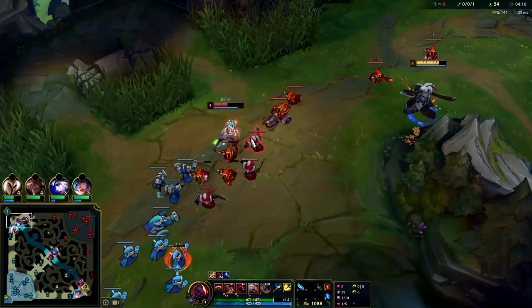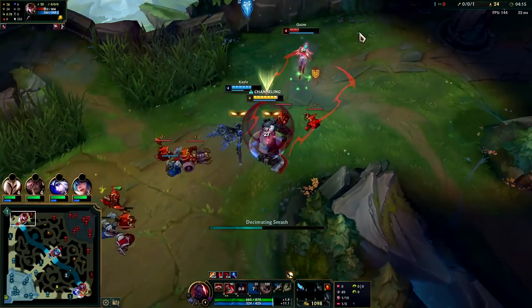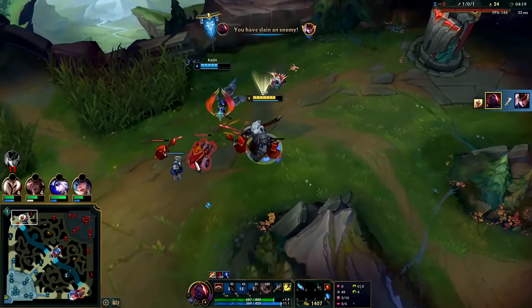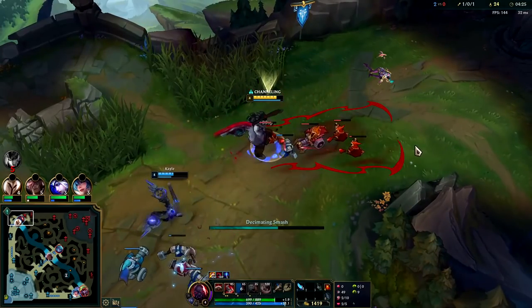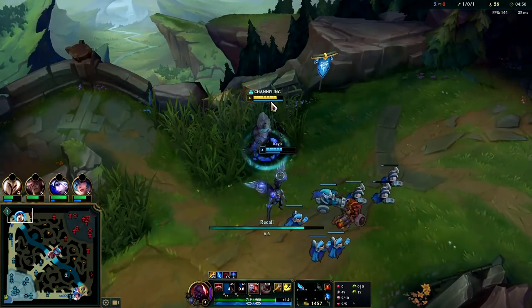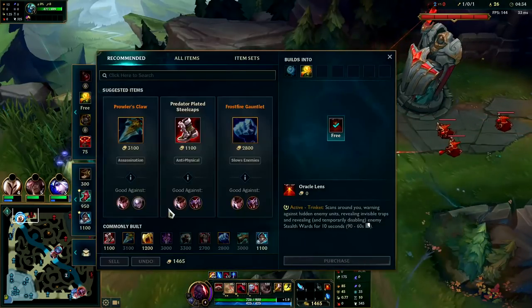We're going to come up behind her, hit her with our E. Got our W on. Got her with the knockup into W. I wanted to secure that kill, so I held onto my W. Waited for Kale to do one auto attack. I'm going to want to push this so Kale can reset. I'm not going to go out of my way to steal the minions — I am going to blast them with all my damage. It's more about getting the XP than the gold itself.